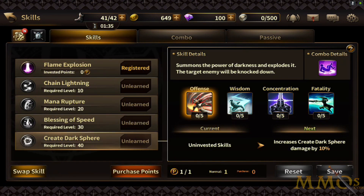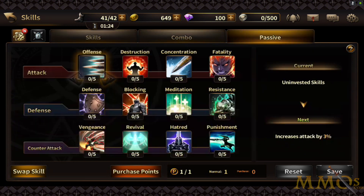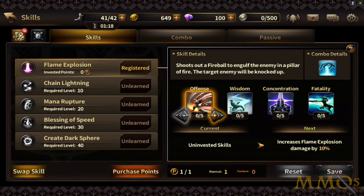Our Flame Explosion — these are all our skills. We get more at levels 10, 20, 30, and 40. We can purchase points and upgrade skills. We can do combos and learn passives as well, so there's some customization. For now I'll just jump back into the battle.